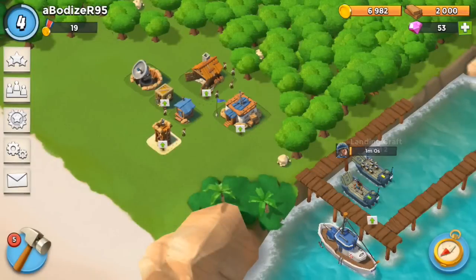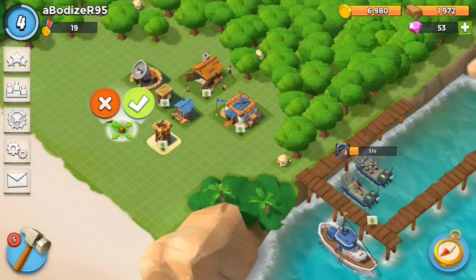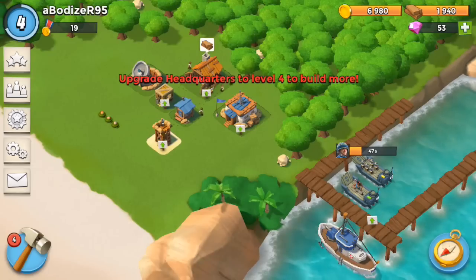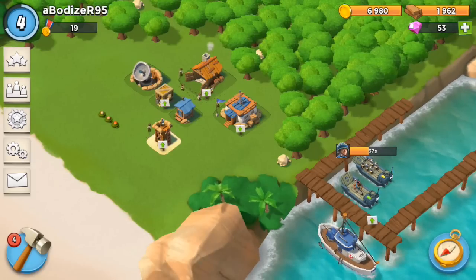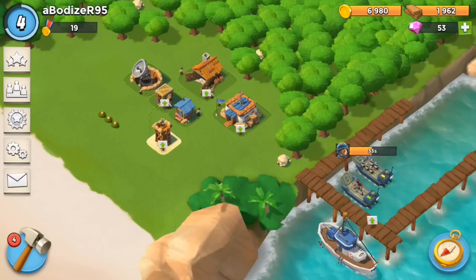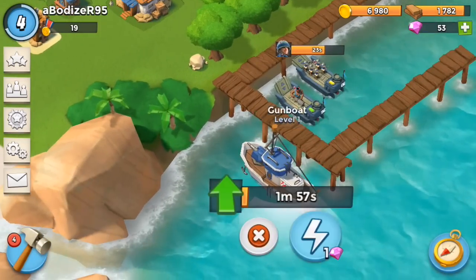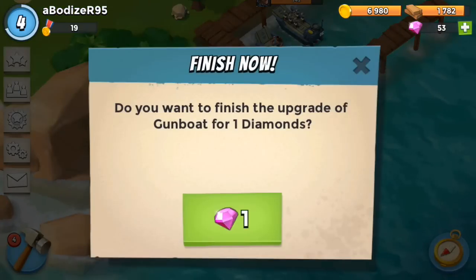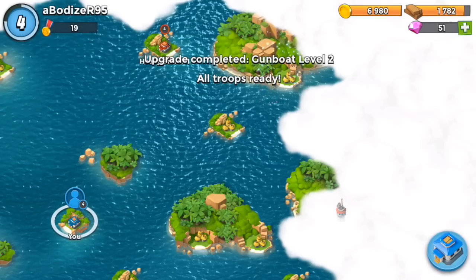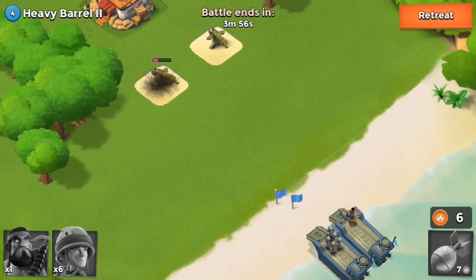I'm thinking about placing mines because they act like bombs that kill troops during an attack. Now I want to upgrade the gunboat because the artillery gives you more points — it increases to two points. Destroying a building gives you three points — I'm not sure what those points are called, the red ones. Artillery costs three, five, seven, nine points, always odd numbers.